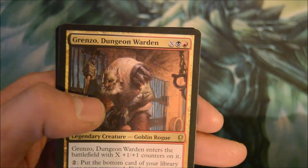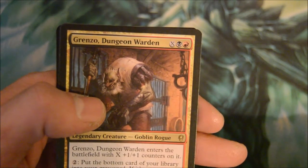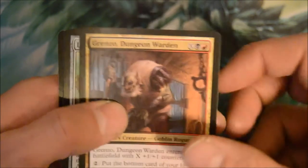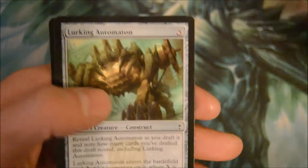Grenzo Dungeon Warden — black and red X-drop. Enters the battlefield with X +1/+1 counters on it. Pay two: put the bottom card of your library into the graveyard; if it's a creature card with power less than or equal to Grenzo's power, put it onto the battlefield. That can be pretty cool — and pretty dangerous.